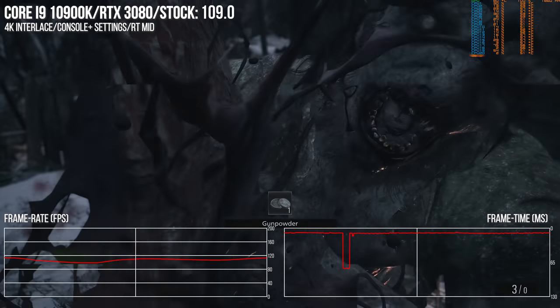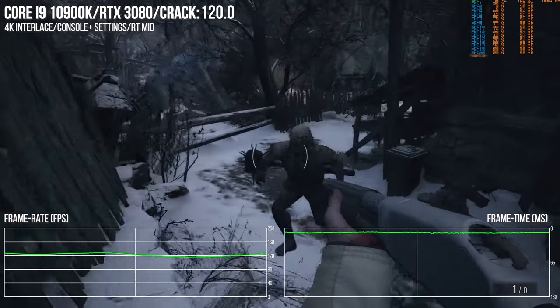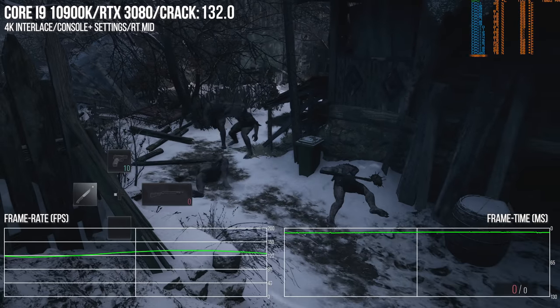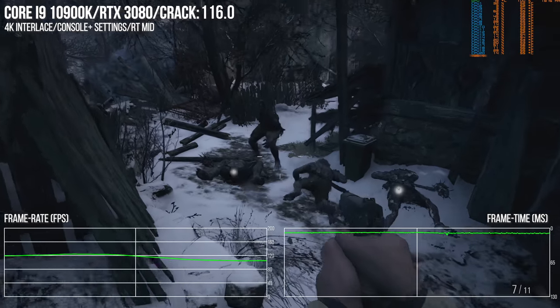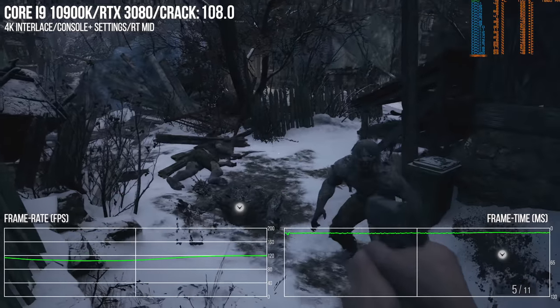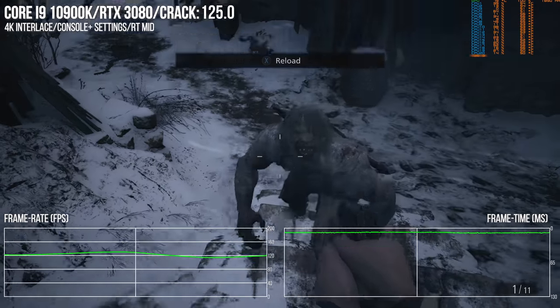Switch over to the same area with the cracked version of Resident Evil Village installed and the frame times are far more consistent. There are no lurching stutters to 66 milliseconds and higher. The game plays out with relative stability on the frame timeline, meaning that it's smooth, responsive, and — that word again — consistent.